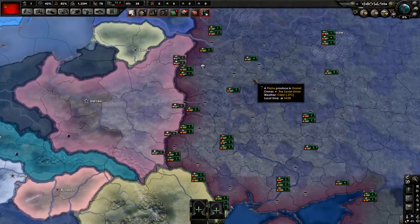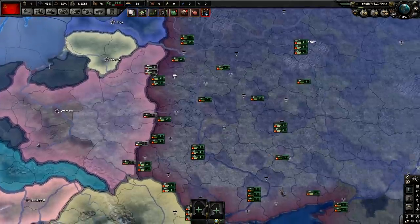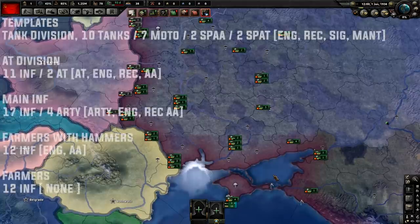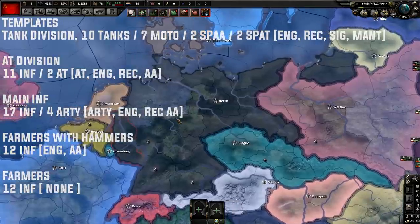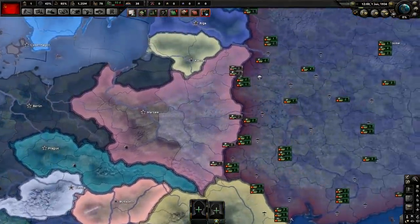Before I get further into this tutorial, I know a couple of people are going to say what I'm about to say is inaccurate. This guide is going to go over what's called a no-air Russia gameplay — a Russia with no air force that concentrates entirely on land warfare. Personally, I believe if the Germany you're going up against is a good player, you're going to want to do a no-air Russia so you can have more industry and guns.